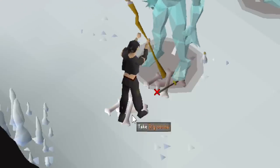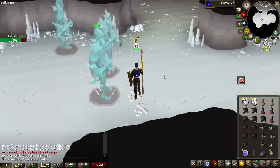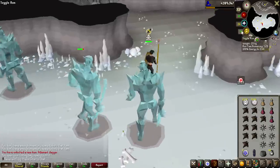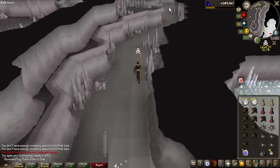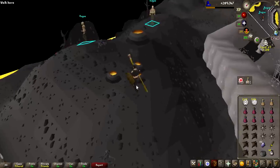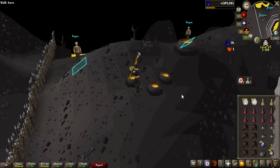That is the Adamant Sword unlocked. I think I'm going to stop right there — I only really needed that. Now to train my magic, I think I might just do Slayer. In the first episode of this series, I did pick up a Rogue task, so that is what we're going to be completing — we have 86 of them to do.